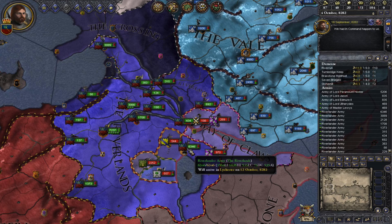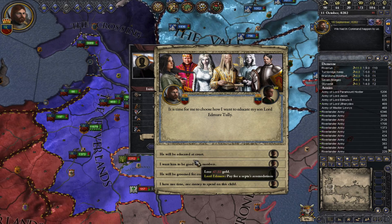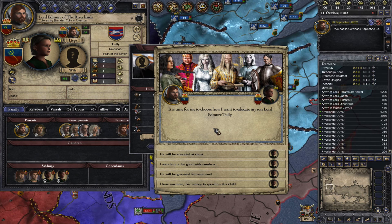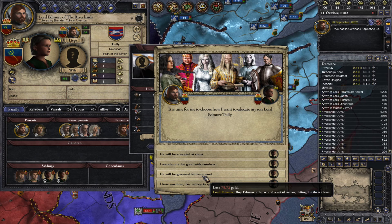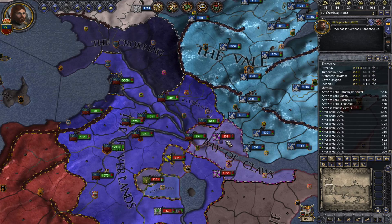They'll all get moving. Not every one of our vassals has joined us in our war — they have gone against us, because not everyone has to do as you say. They're likely rebelling so that if we lose, the Mad King over here will then give them our title. But our son here, Edmure Tully — you get to groom your children for a particular role, such as court or numbers, or to be groomed for command. So we're going to groom Edmure Tully for command, because this is a war tutorial.